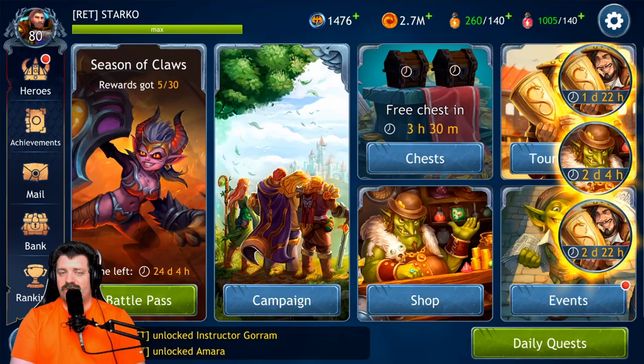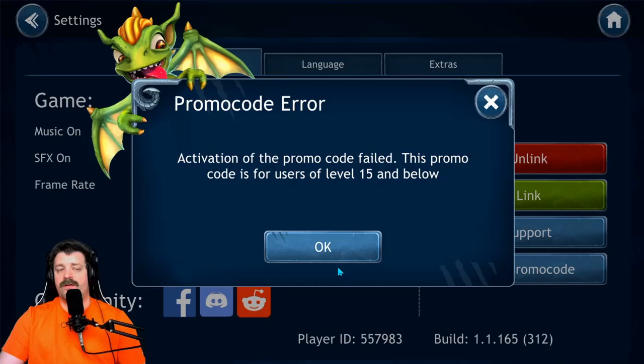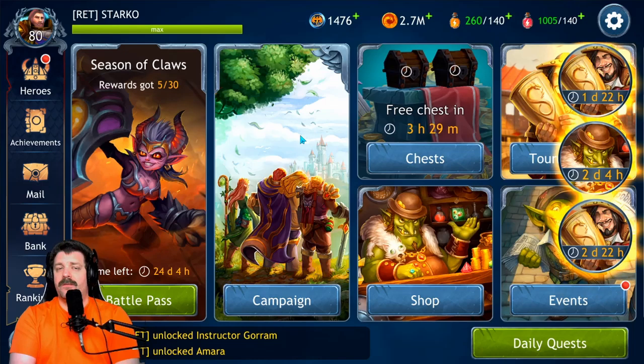Before we get into that, if you are a new player to the game or level 15 or below and want to get ten dollars worth of freebies, it's very simple: go into settings, go to 'use promo code,' enter the word 'Starco,' and press OK. You will receive ten dollars worth of freebies, which is going to give you a really good head start as you start playing the game.